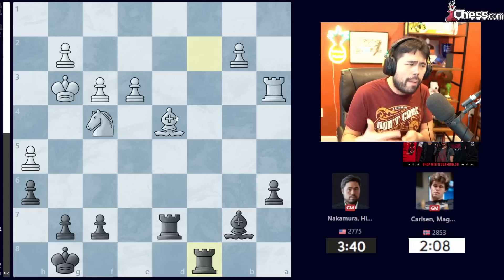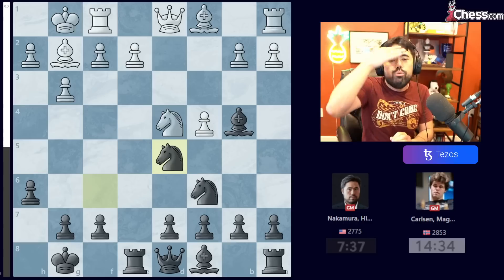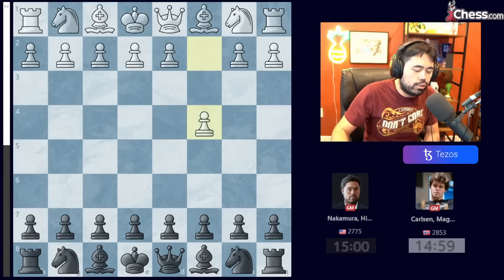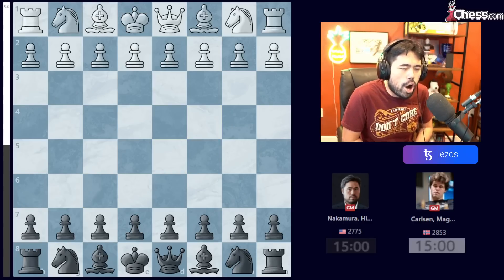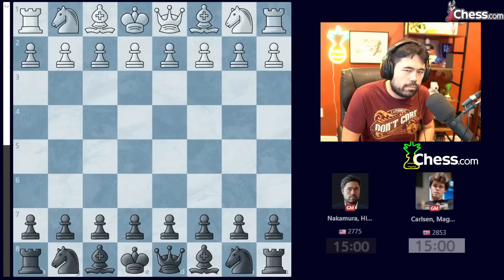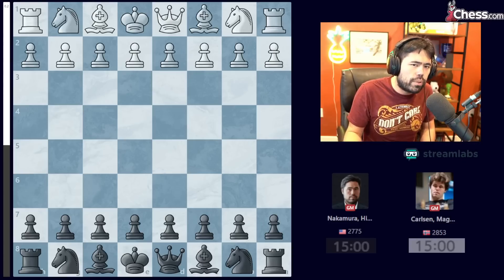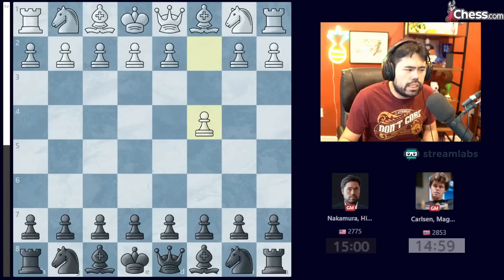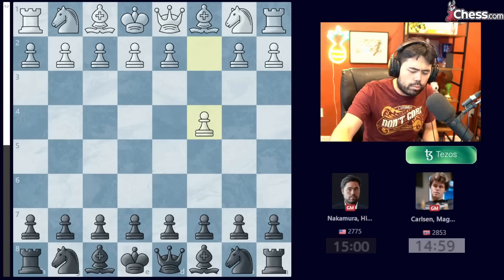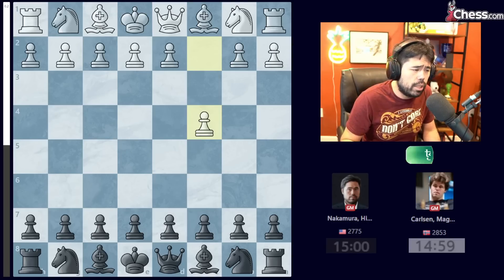Headed to our Armageddon. I bid 9 minutes and 17 seconds; Magnus bid 9 minutes and 27 seconds — that means I win the bid and I choose to play with the black pieces. Keep in mind the result is simple: Magnus must win with White. If it's a draw or if I win, I am through to the grand final against Fabiano Caruana.